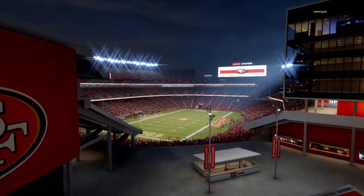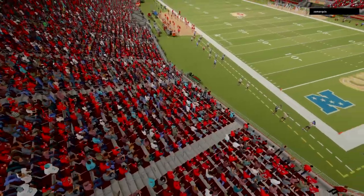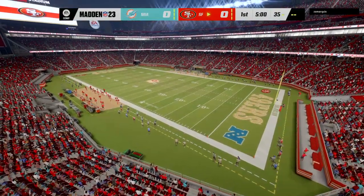The NFL is on EA Sports and we are in Silicon Valley at Levi's Stadium in Santa Clara. Coming up, we've got what should prove to be a good one between the Miami Dolphins and the San Francisco 49ers.